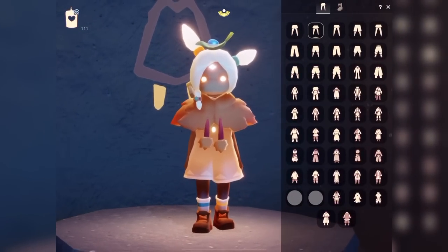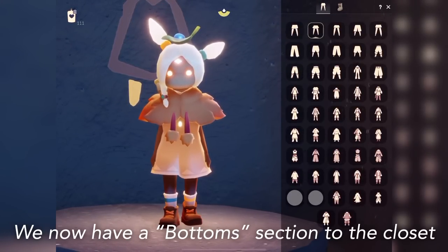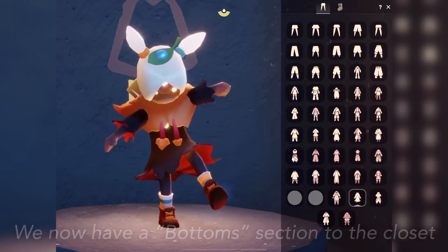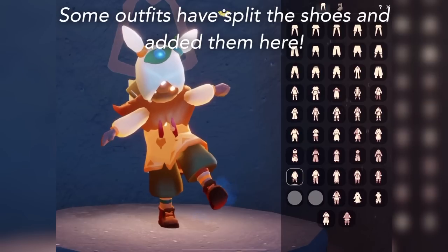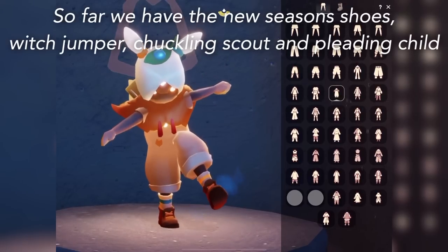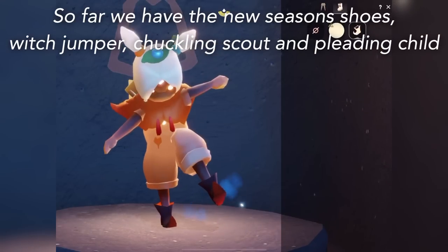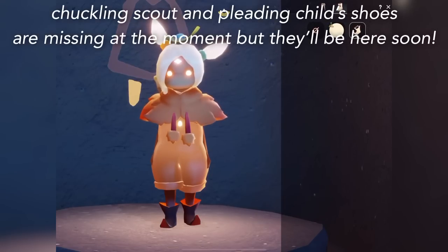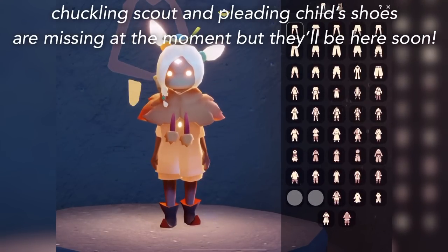This entire closet has a new section dedicated towards footwear — I believe it's called the bottom section, but we could probably get away with calling it the shoe section for now. As you can see with the mischief jumper I don't have the shoes attached anymore, same with the pleating child and same with the chuckle scout. That's because these shoes are now disconnected from the outfit and put into the shoe cupboard, so I can now wear the mischief shoes with pretty much every cosmetic so long as it doesn't have shoes already.